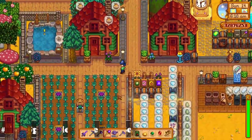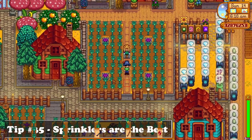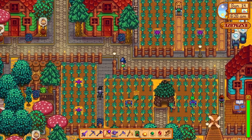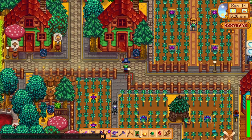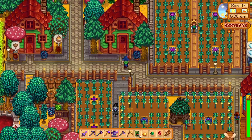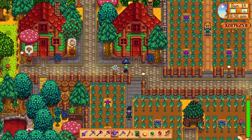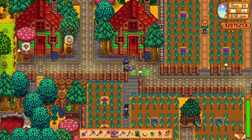When you start off, you are given a basic watering can to water all of the crops on your farm, which after a while can get a bit repetitive. The solution to this are the sprinklers, which are one of the best items in the game. You can get them as you level up farming, and they will water your farm every day in a given radius, which will save you so much time and energy that you can use for something else.